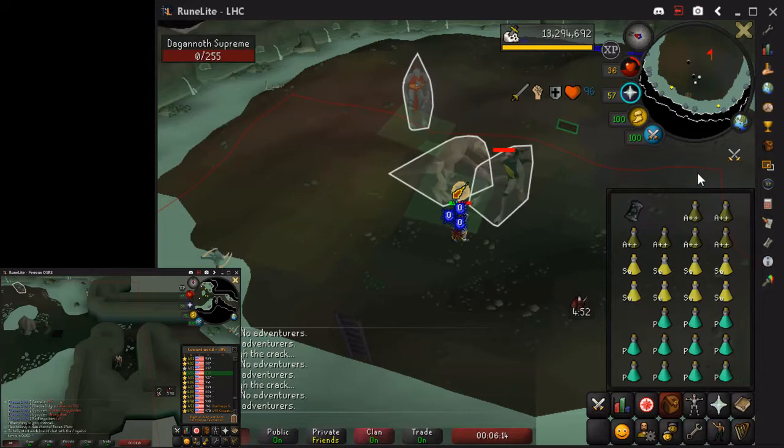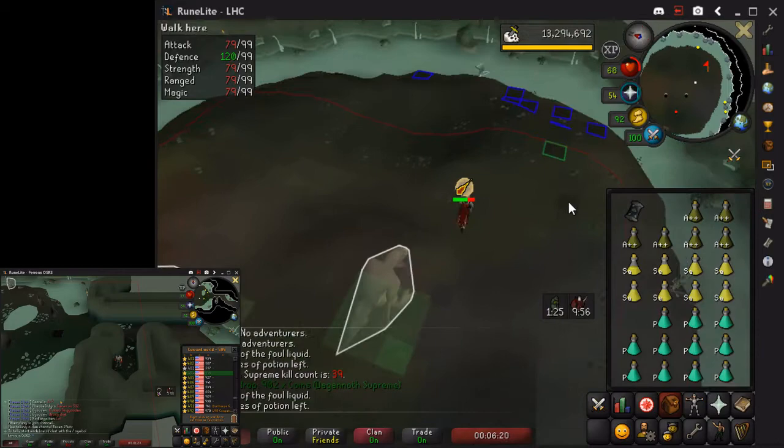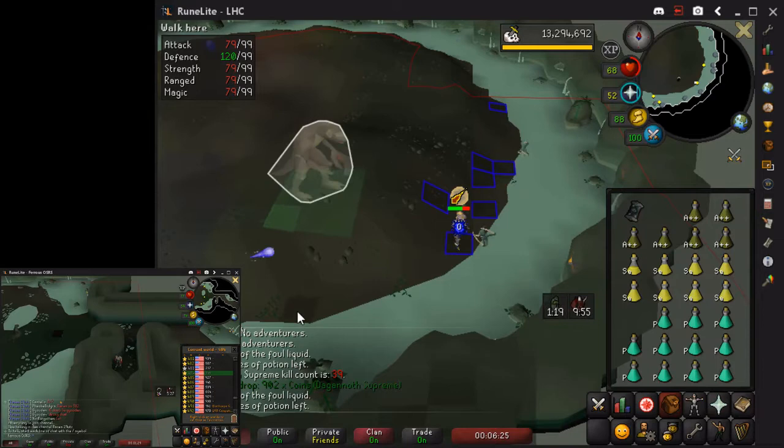I've got Rex on me. One mistake I made was I only brought brews, so that's why I'm not eating here — if I eat the brew it lowers my combat stats. So bring a couple anglerfish when you do this. I killed Supreme and now I'm bringing Rex up north.